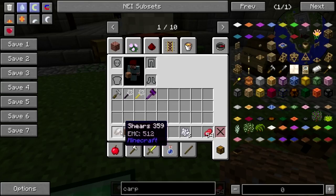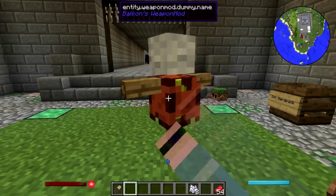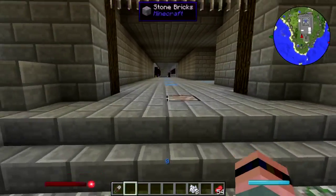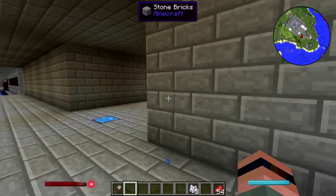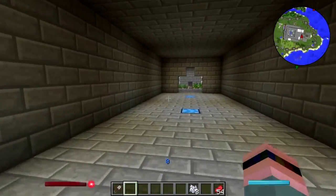It wouldn't go away; I couldn't break it. I'm in creative, I'm punching it, it won't go away. I tried hitting it with weapons, I tried all manner of things — they just stone cold will not go away.